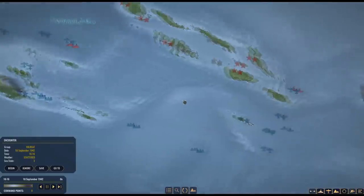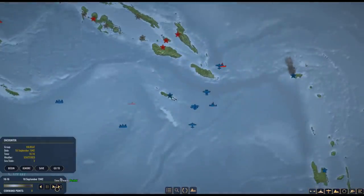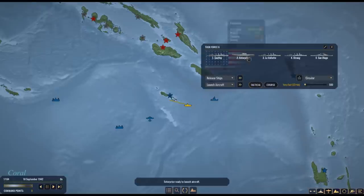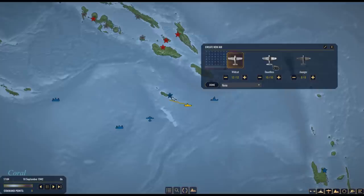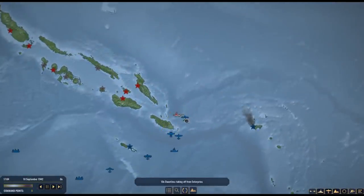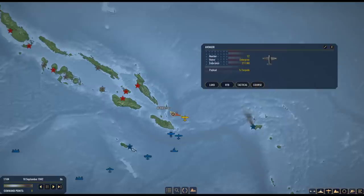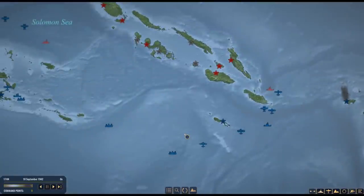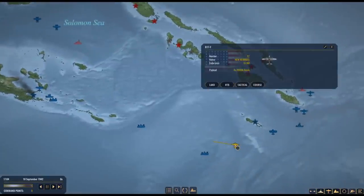Hello everybody, it's the Historical Gamer once again, and today we're returning to War on the Sea, a new game out by Killerfish Games, the developers of Cold Waters and Atlantic Fleet. In today's episode we are playing part number 39 of my Allied Let's Play series, where we're playing as the Allied forces in Operation Watchtower, the Battle of Guadalcanal. So far the campaign isn't going very well. The Japanese have managed to land substantial forces near Port Moresby, near Milne Bay on the eastern coast of New Guinea, as well as the Santa Cruz Islands.